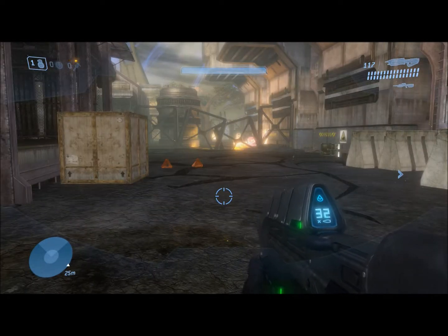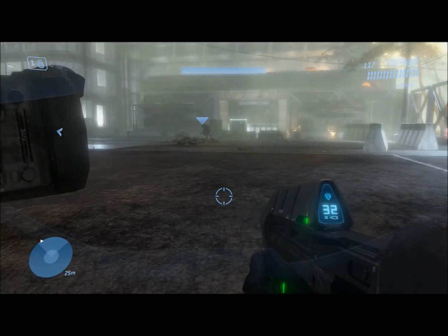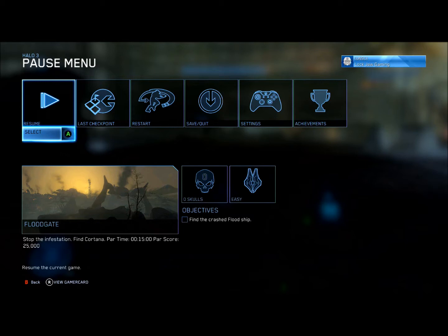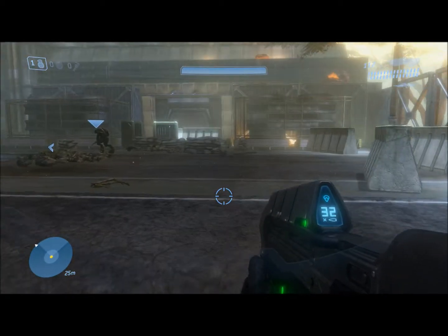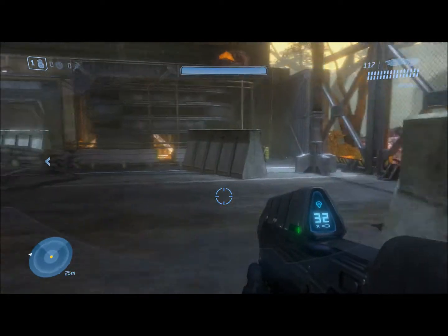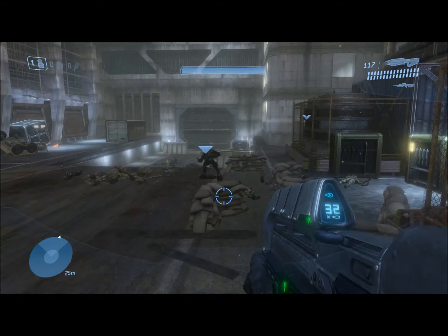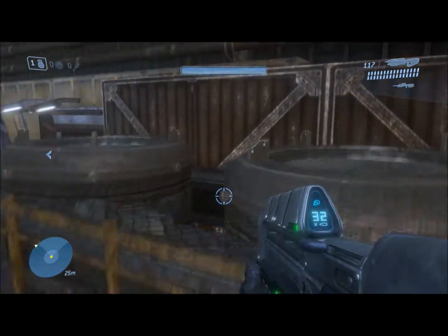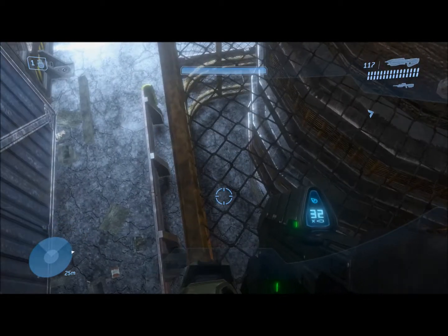Hello everyone, welcome back. Luke here again — we are playing Halo 3 on the map Floodgate. This is another glitch, and this one is pretty easy as well. Jump up here in this area where you first get attacked by the Flood, and jump up to the end of this fence.